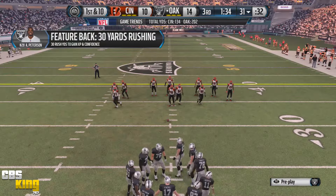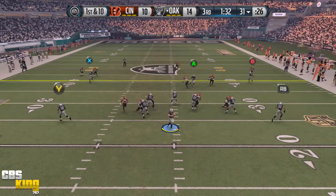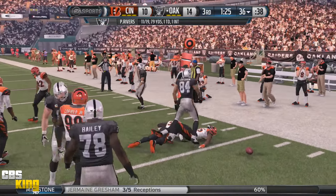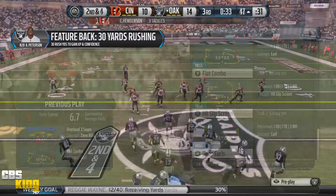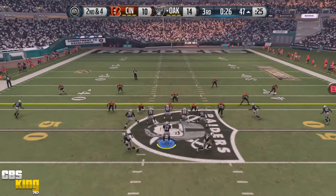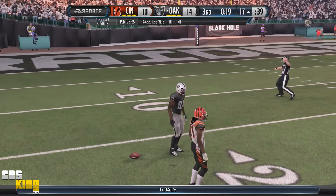Let's get something going — flat combo route. They've decided to cover Gresham leaving the back open. It looks like they want to leave Gresham open — take that! I like to see the Rivers connection working. Right on the money with Anquan Boldin for over 100 yards. Anquan Boldin goes up and gets it — let's go baby!